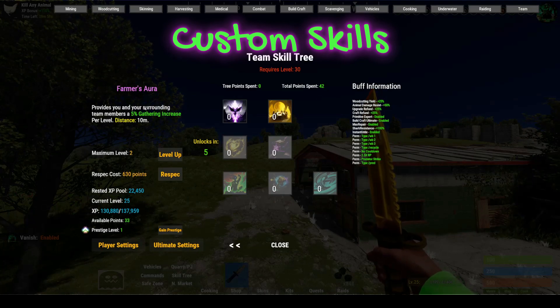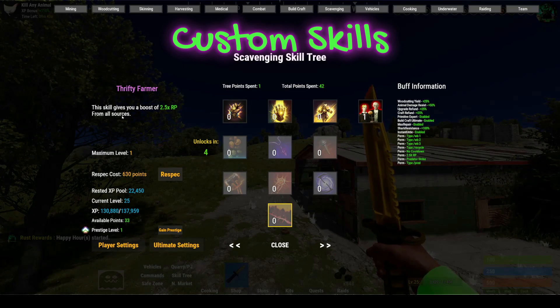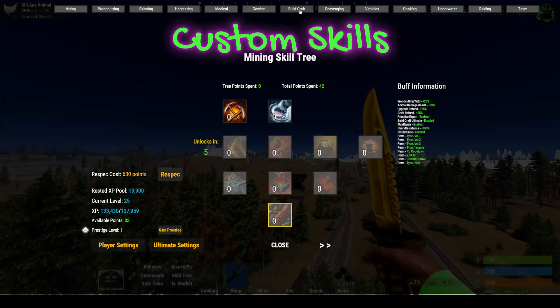Another skill is farmer's aura, giving you a 5% gathering increase when you're around other players on your team within 10 meters. Next is XP farmer, giving a 2.5x RP boost from all sources. Then depth farmer gives a 5x XP boost from all sources. These are prestige 1 and prestige 2 skills.